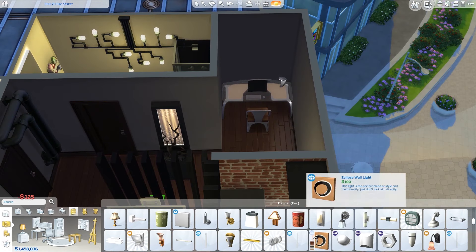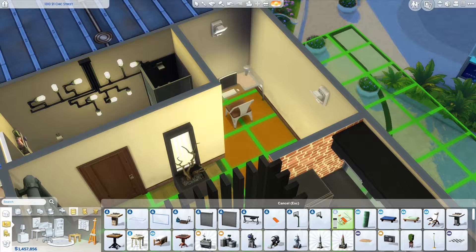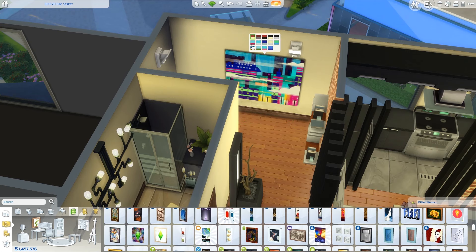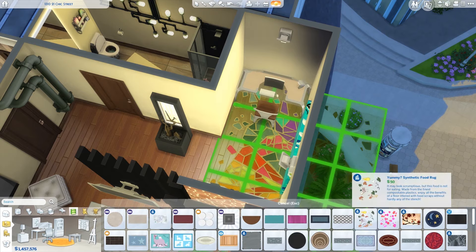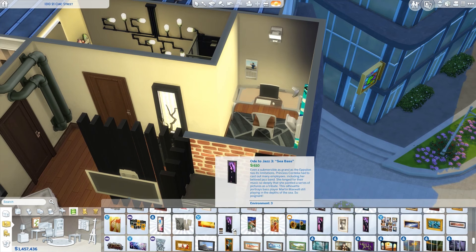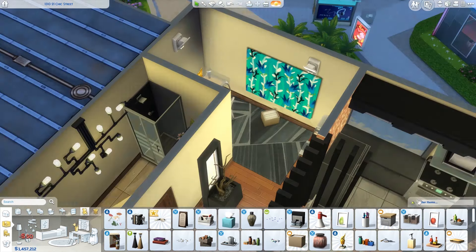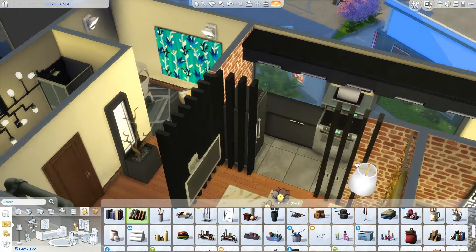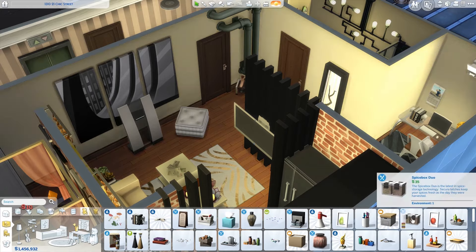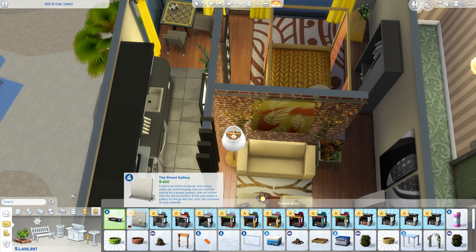And in the corner here, I decided to just have a little workspace area with a computer desk, and that's kind of it. Putting some decorations on the wall as well — just looking at all the new stuff. There's just so much: all the new paintings, new seating areas, desks — oh my god, all the new stuff. I'm so happy. I think this is kind of a gender neutral apartment, except for maybe the bedroom. But otherwise both a male and a female sim could live here, so that's always nice.